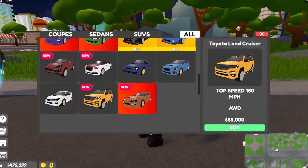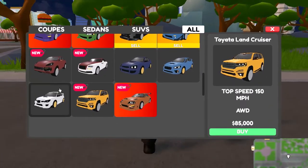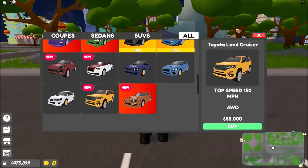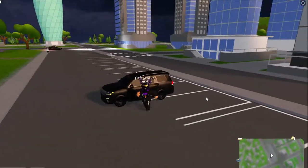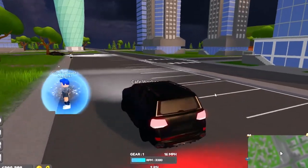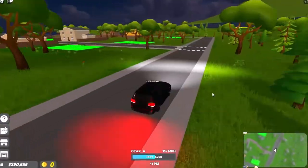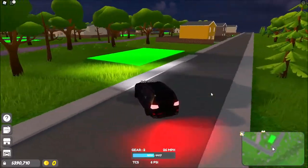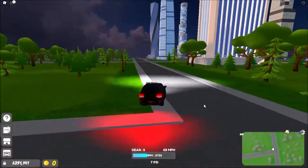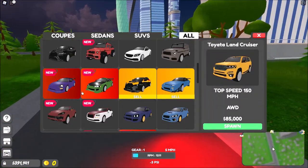We are now at 475k. Let me buy the Toyota Land Cruiser — 85k. Buy it and sell it — you keep your money as long as you didn't upgrade it. Let's check the Land Cruiser out: all-wheel drive, 85k. It sounds just like the Rolls Royce. All these cars are so fast. That was all the cars I could afford.